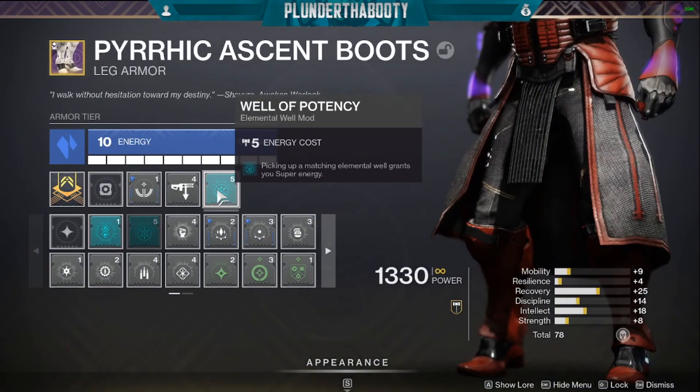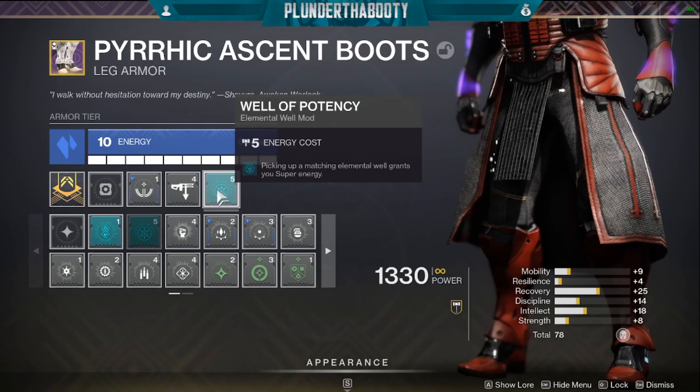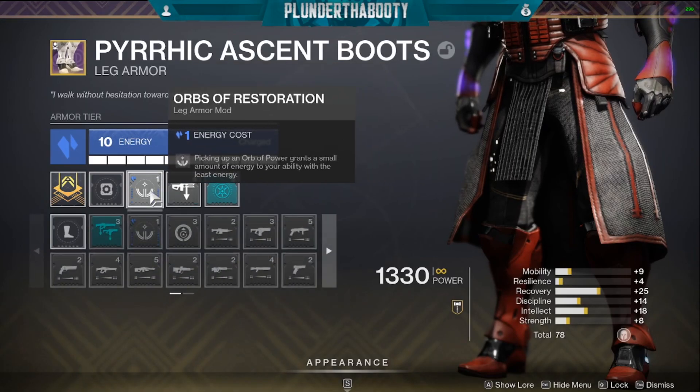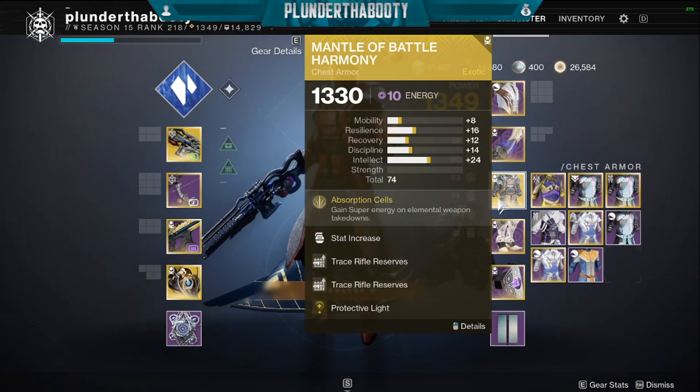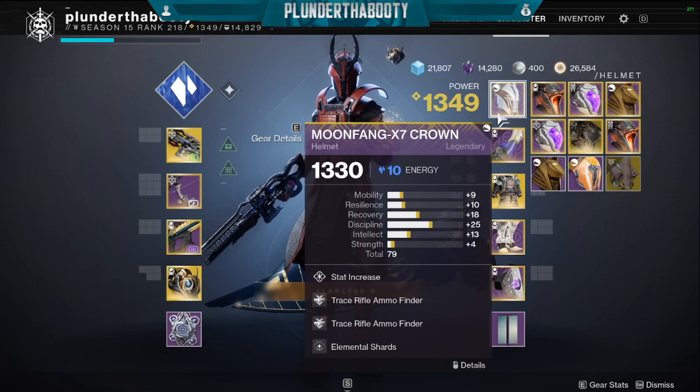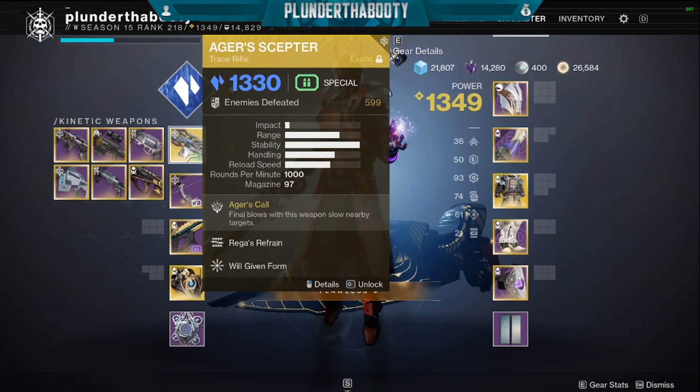On our boots here we have Well of Potency — you could probably sub this one out, but picking up a matching elemental well grants you super energy. We have Trace Rifle Scavenger and orbs of restoration to get energy off picking up power orbs. On the chest piece we have Trace Rifle Reserves and the trace rifle ammo finder on the helmet, because you always want to make sure you have ammo for Agar Scepter.